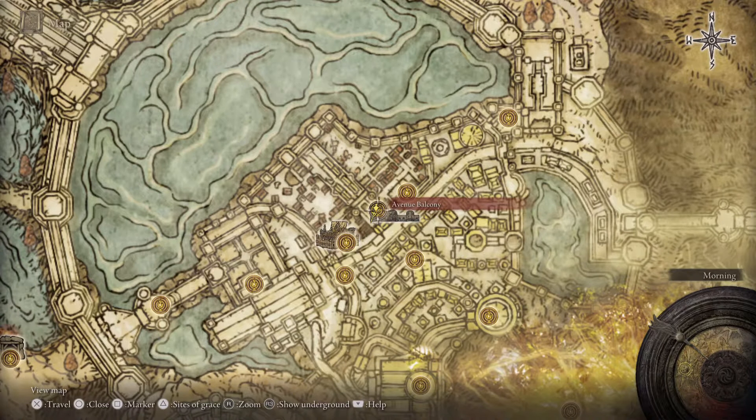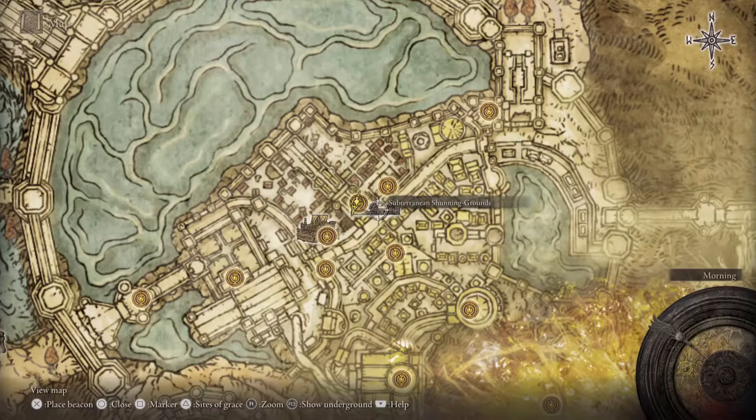First thing you'll have to do is spawn at the Avenue Balcony — I'm going to show you guys how to get there right now. Stay tuned, I'm also showing you guys the Leyndell Catacombs, pretty much the entire rundown in there, like getting the device to open the boss fight room and then actually fighting the boss as well. Here's the fastest way to the Subterranean Shunning Grounds.